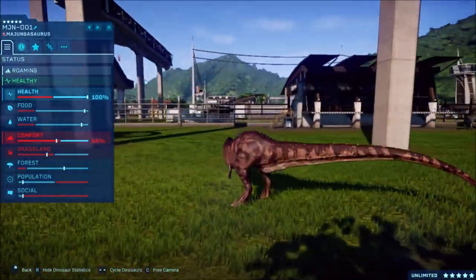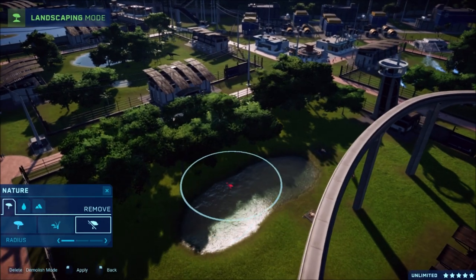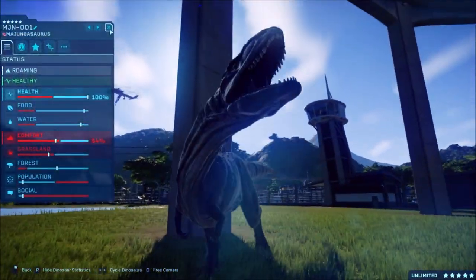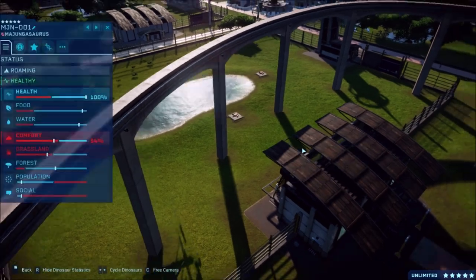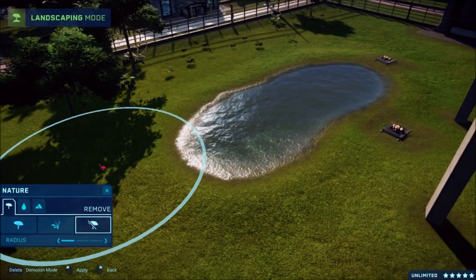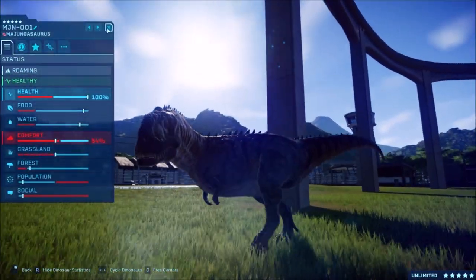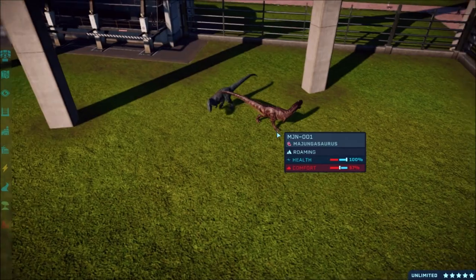Let's check on the Majungasauruses - they need more grasslands. That's what I hate about Carnos, they all need so much grassland. Almost there - they just need barely any more. There we go, we've got it. But it's like these dinos need such big rooms even though they're so tiny.